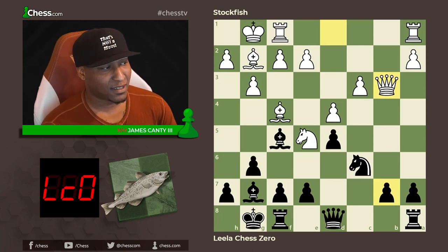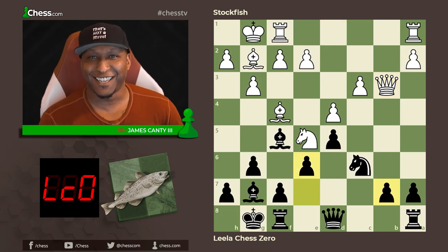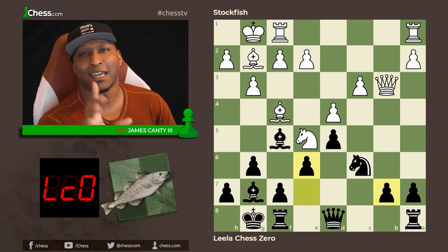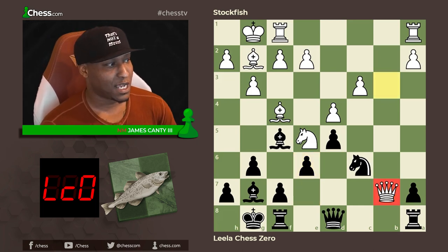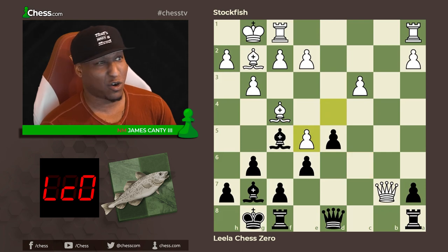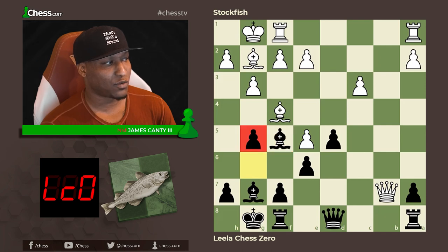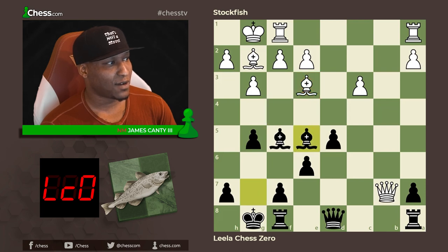Here's the move — we're going to defend it by not defending it at all: e6! Leela Chess Zero says 'take it, I dare you.' Stockfish says okay — queen takes b7, knight takes c5. Now we have a doubled pawn. If pawn takes, there's a very cool move that's hard to spot: g5. Not only does it give the bishop air to tuck on g6, but after the bishop moves, we can take on e5 with a dynamic position and a weak pawn.